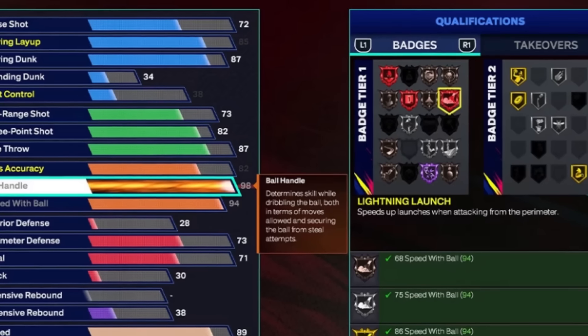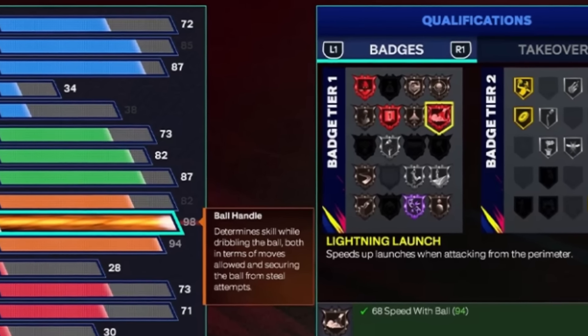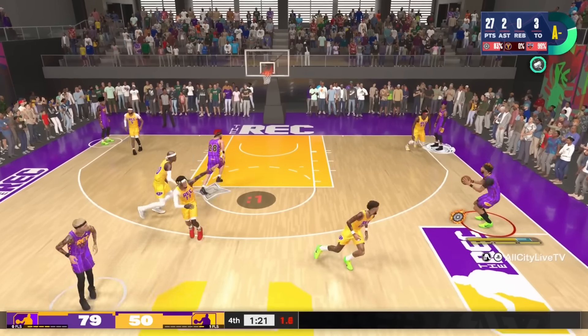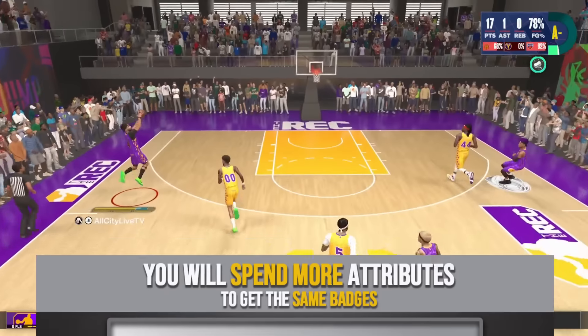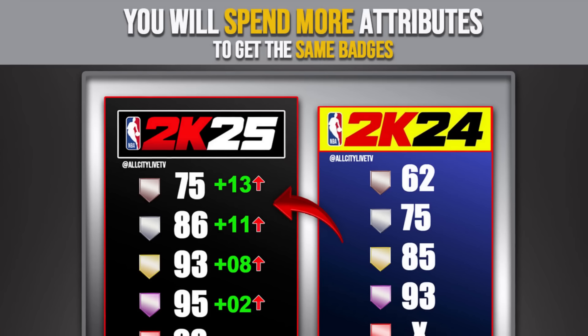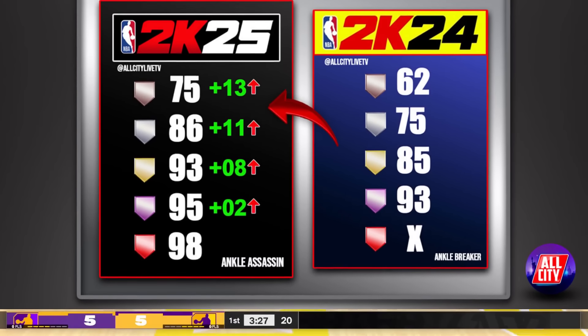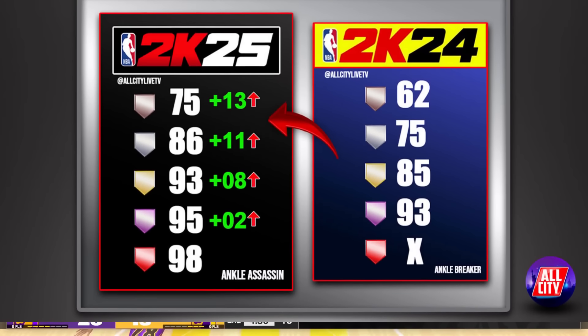That brings us full circle back to red badges — a new Legend badge level added to NBA 2K25, designed to incentivize players who have higher attributes. A lot of us 2K players think we should be rewarded for having super high attributes. But it isn't until you start looking at the numbers that you realize there's a significant difference in the amount of attributes required to get a certain badge or increase a badge level.